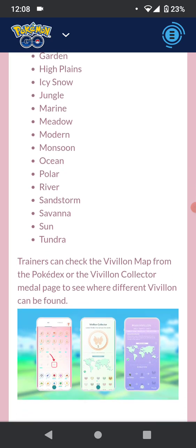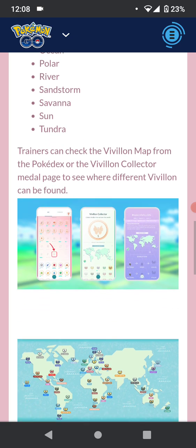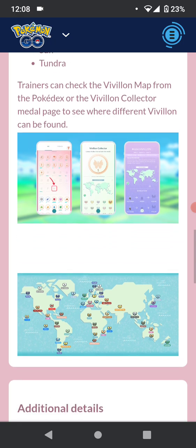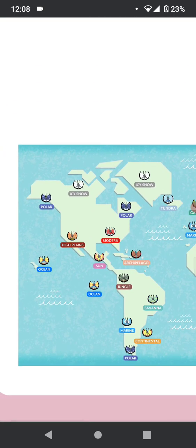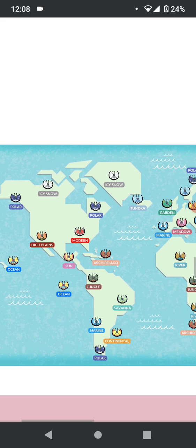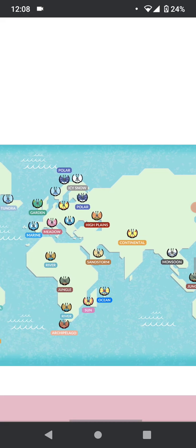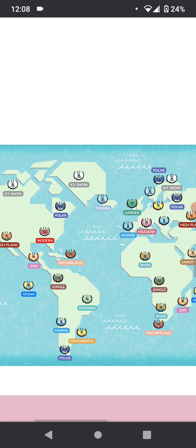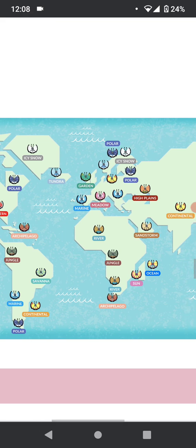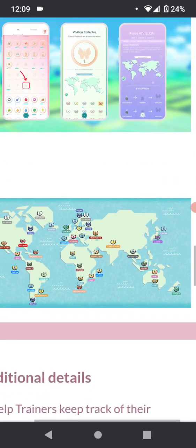There are actually two unreleased patterns — Fancy and Poke Ball style — which in the main series games are very rare event Pokemon. They'll probably do those for maybe a Go Fest event next summer or some springtime event. I'll let you guys know when those come out. There's a map in the article showing where the different regions are. Ocean is probably one of the rarest because it's only in Hawaii, Madagascar, and some islands off the coast of South America. Elegant is rare too as it's only in mainland Japan. Continental is also rare — only in the Middle East and the southern part of South America. I really like the Garden style which is in New Zealand and what looks like Ireland.